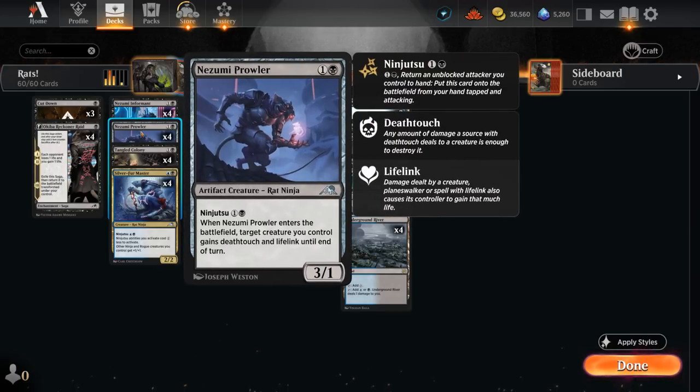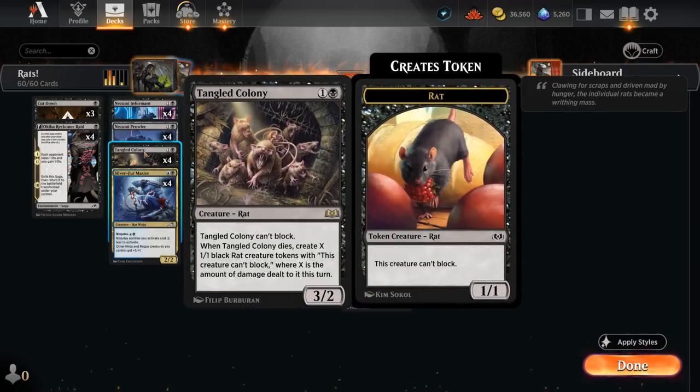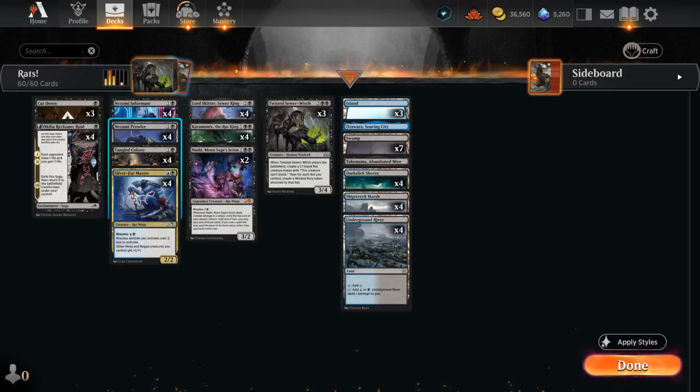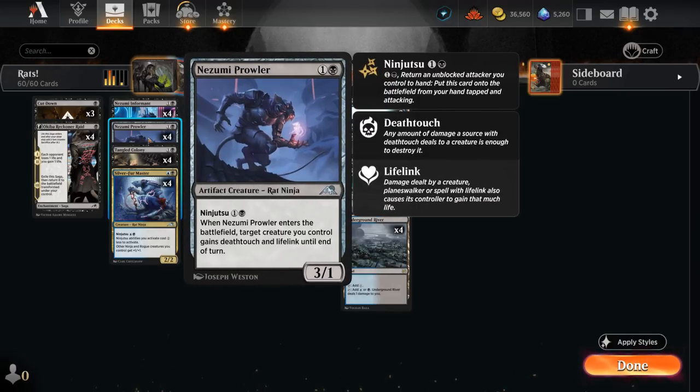There's Nezumi Prowler at two mana, with ninjutsu for one and a black — so we can discount it down to just a single black mana. When it enters, it can give one of our creatures deathtouch and lifelink until end of turn, which is a nice way to set up an ambush if the opponent tries to block one of our 1/1 rat tokens from Tangled Colony or Lord Skitter, letting us trade up into a larger blocker.